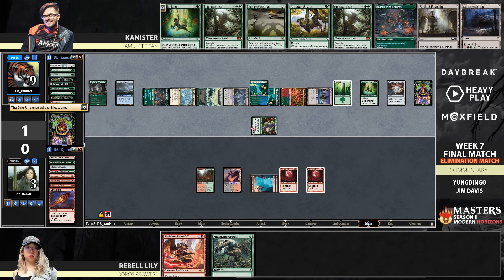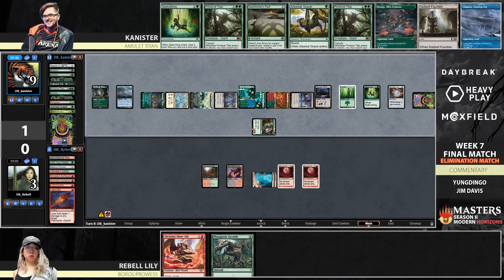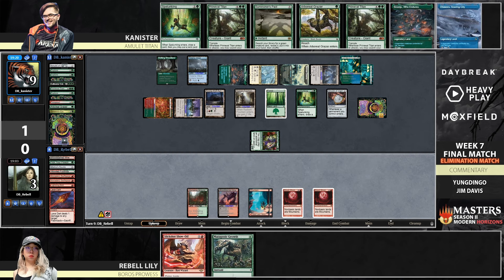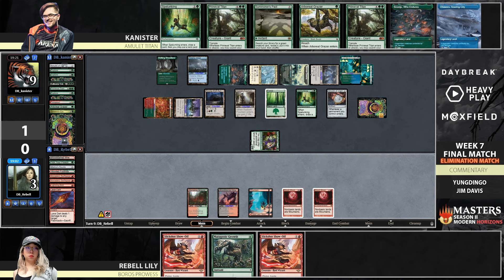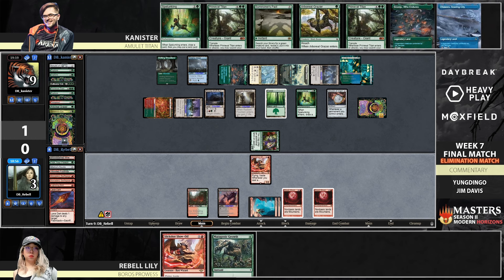That's an Otawara too — no blue mana available, just the one green. Actually he does have blue mana with the forest being every color. The forest is not a mountain, therefore it's a land for any color layered up on the Dryad. Slickshot Show-Off number two — if Rebel had plotted the first Show-Off, still wouldn't have been enough with just the Ring protection. The Ring player — it's so good. I figure it's over at some point, you know?